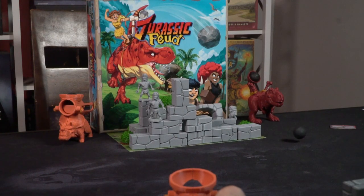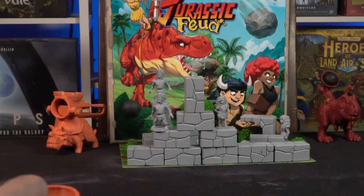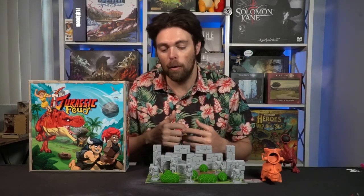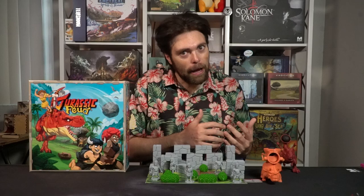Jurassic Feud is a dexterity-based game. Your objective is to take your dinosaur, pull back on the plunger, and fire your boulder at your opponent's base. If you can knock down one of their cavemen, you have succeeded. After you pull the plunger and fire, any structure, item, or character that falls off of their player board is removed, but anything else is left just as it stands. I'll fire one shot, then you fire one, and we rinse and repeat going back and forth until somebody has lost all of their cavemen.